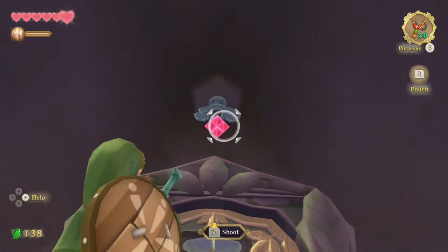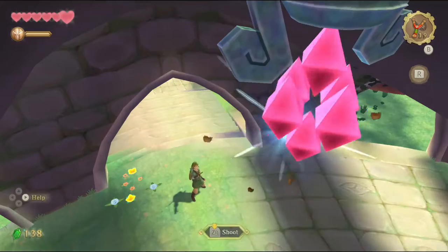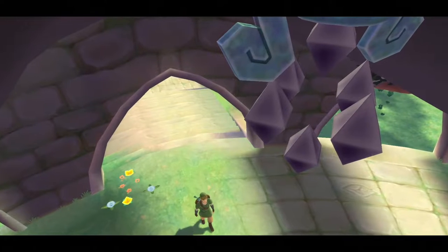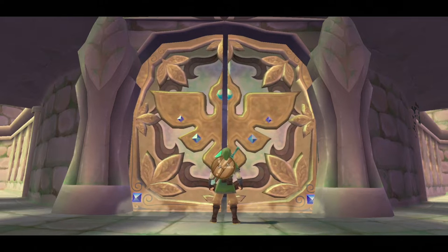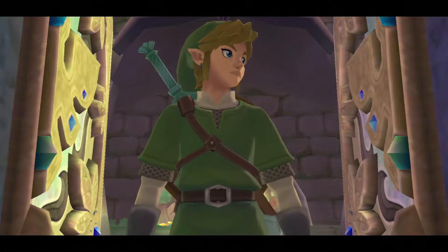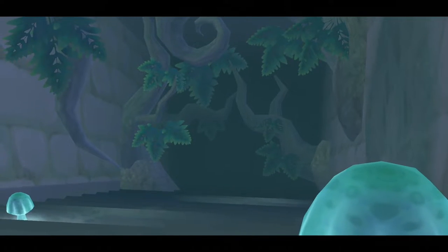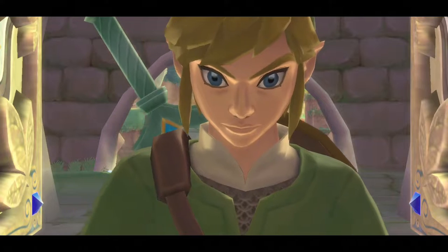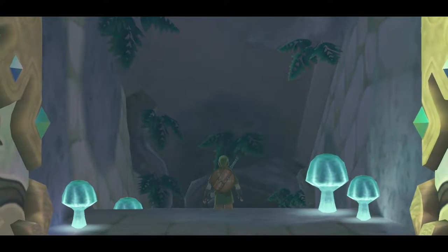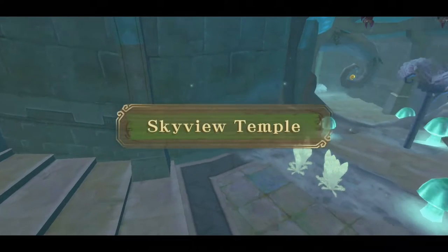There's a bird statue — it looks like a bird looking upward. 'Aim your shot there' — so when I hit this the door will probably open. And it does! That looks ominous. He's going in — I wanted to save. Looks cold in here though. Sky View Temple.